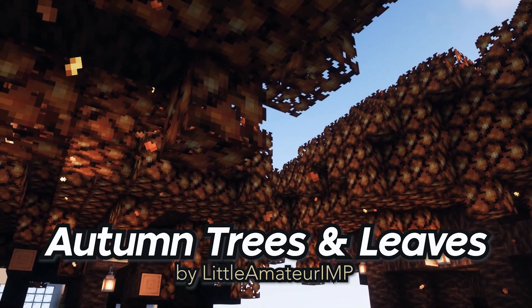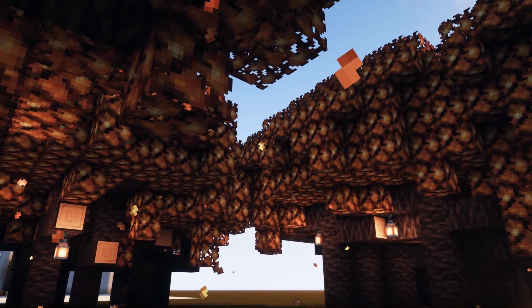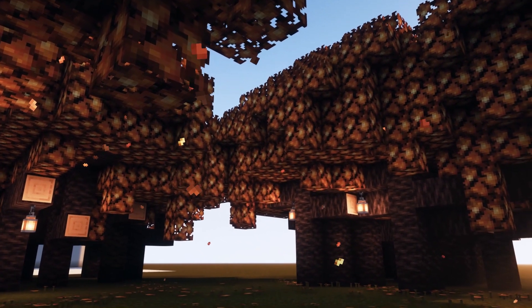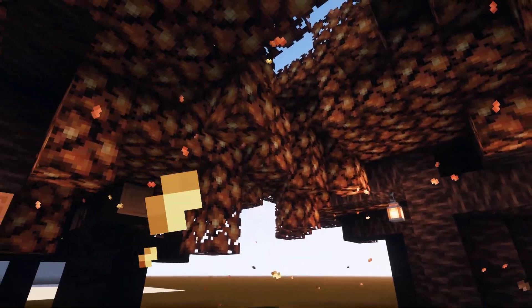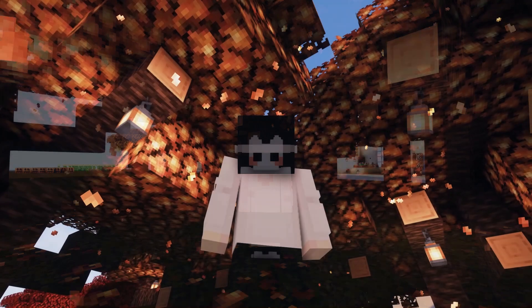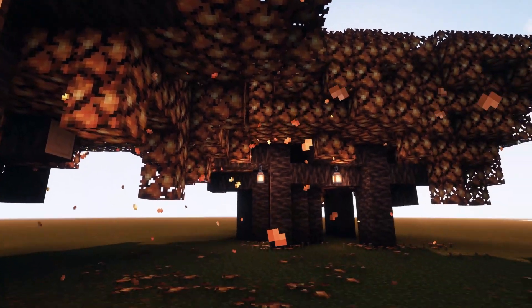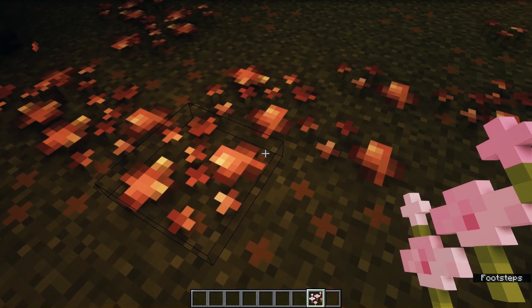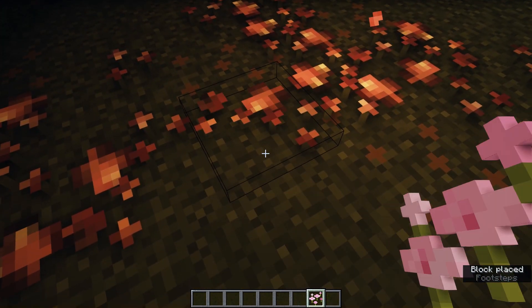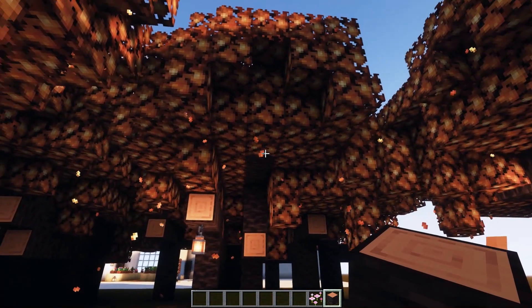This one is a very simple pack — it changes the texture of cherry trees into these beautiful, serene autumn trees with fallen leaves too. This is just so relaxing. Look at those fallen leaves falling — they're so mesmerizing. It also changes pink petals into fallen leaves. This is so relaxing; I really love this resource pack.